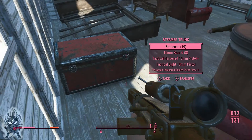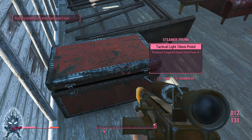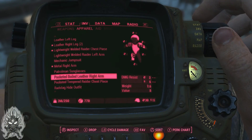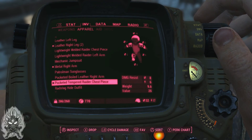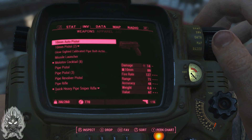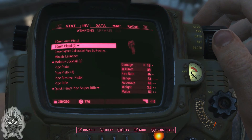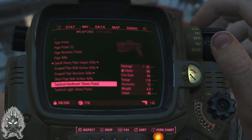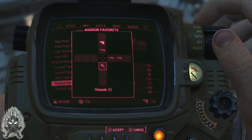I thought that was an ammo case. Tactical hardened 10mm pistol — I will take that. Tactical light pistol. Pocketed tempered Raider chest piece — okay, I'll take all of that. I know I can probably dump a lot of this stuff. Let me put that on. I don't need two pistols — I could drop one but I'd rather sell it. I'd rather make this my pistol of choice.